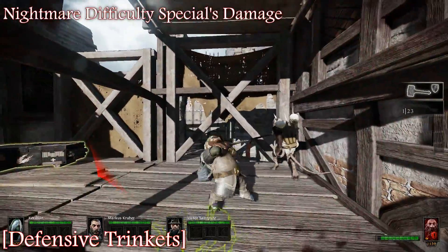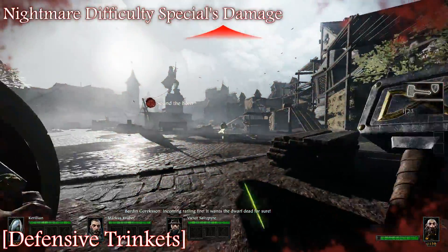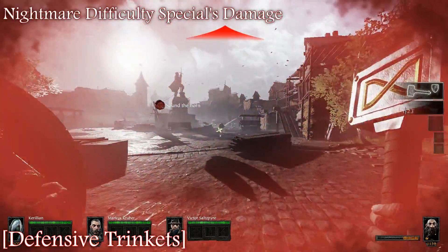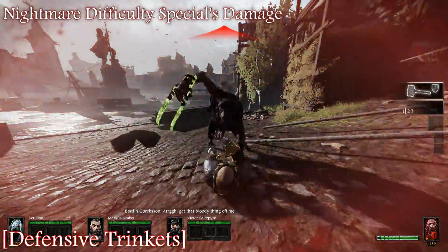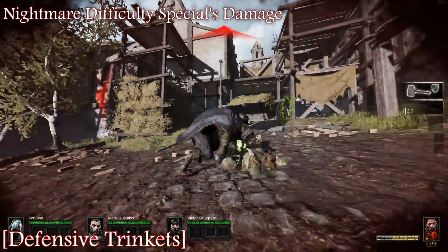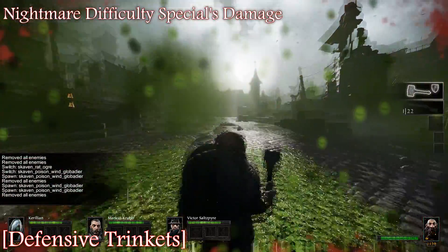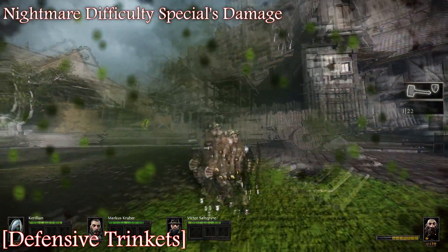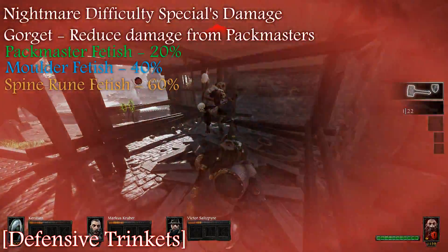So now we're getting into the numerous defensive trinkets in the game. They are all very good, except for the Packmaster. The threat of the Packmaster is when other things are hitting you as he's dragging you. The Gutter Runner trinket is somewhat similar in that way — this guy does a lot of damage no matter what. The Globadier trinket is definitely the one I prefer most, simply because Globadiers can throw so quickly and do so much damage.